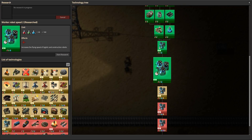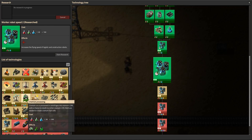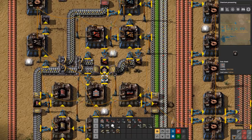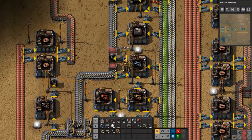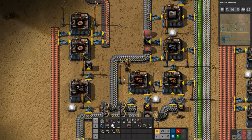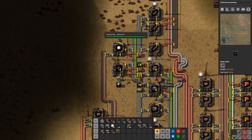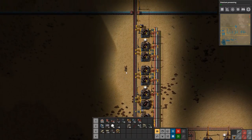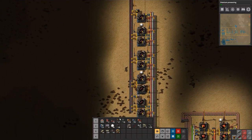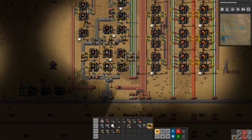Worker robot speed — actually let's do uranium processing research. Let's grab some stuff from over here so we have what we need on us. We'll need some slow inserters, some long-handed ones, some assembling machines, lights I think we have. Let's grab a bit of ammo as well, just one stack for now. I think we're set with everything we need right now.